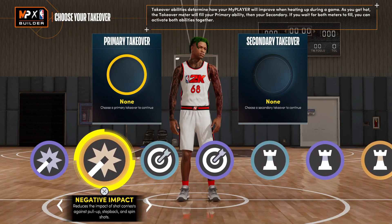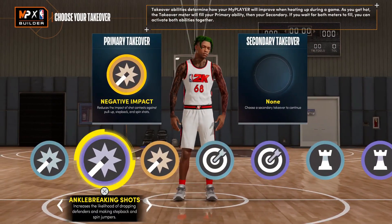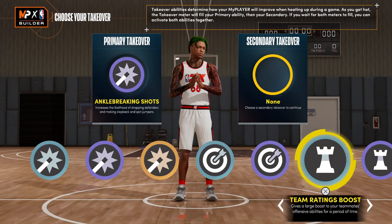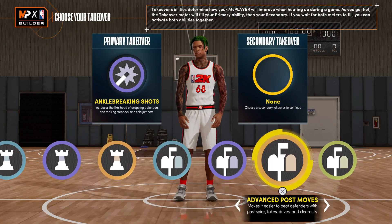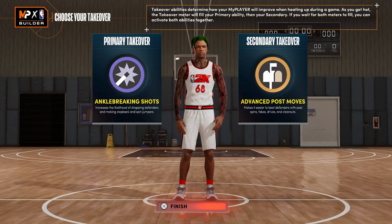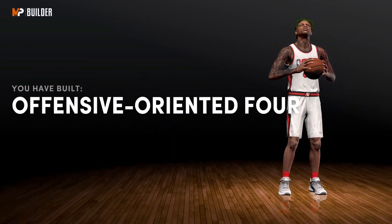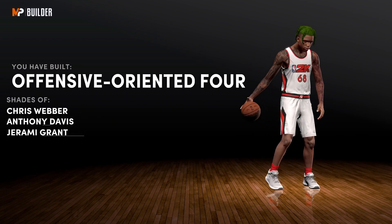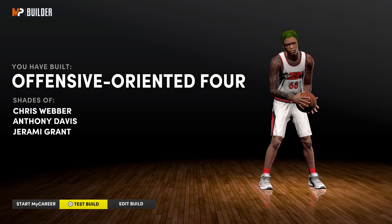We're gonna go to the takeovers. You got the shot-creating, the sharp, the playmaking, and the post. I'd probably go with ankle-breaking shots and the post takeover. The post takeover is crazy and you don't need your strength that high to get the benefits of the post takeover.